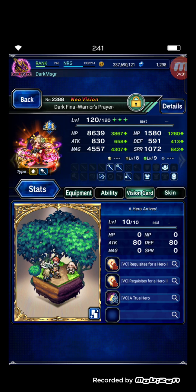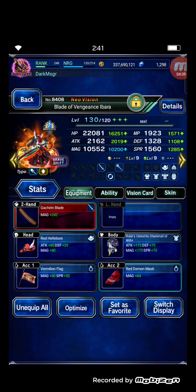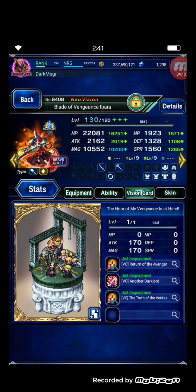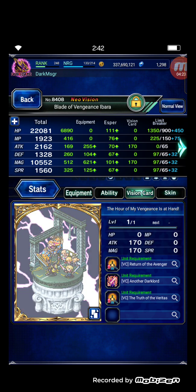For Blade of Vengeance Ibarra, she's only using normal form with the vision card, shot through double hand, human killer, and fairy killer. Ibarra is just for support — for double stacking mirage.